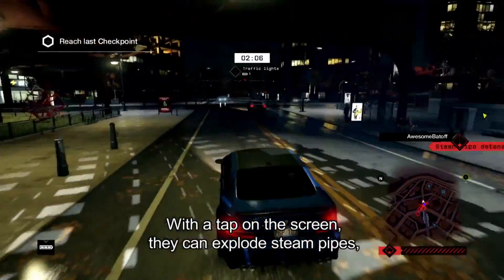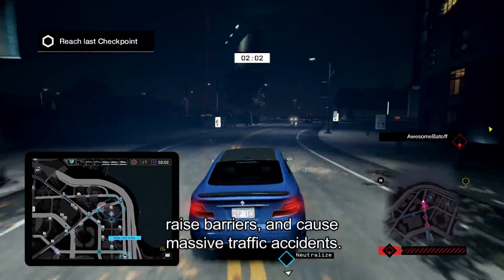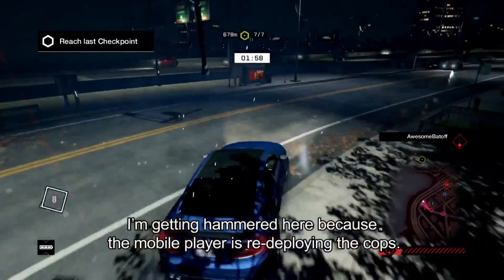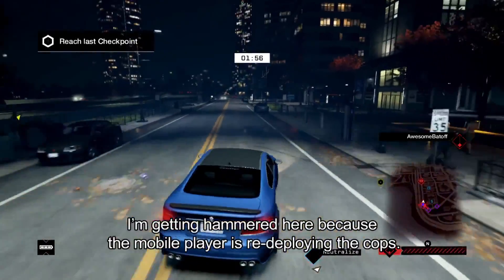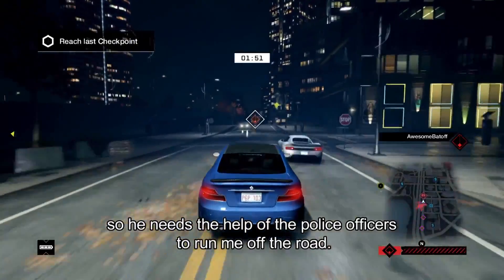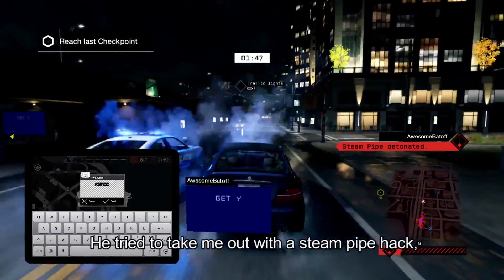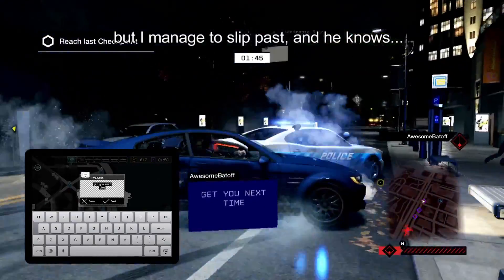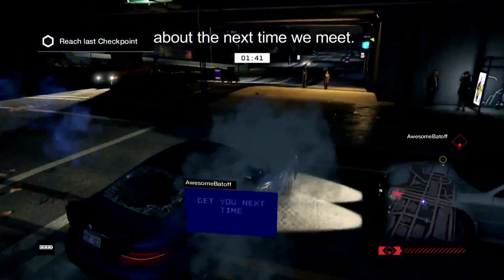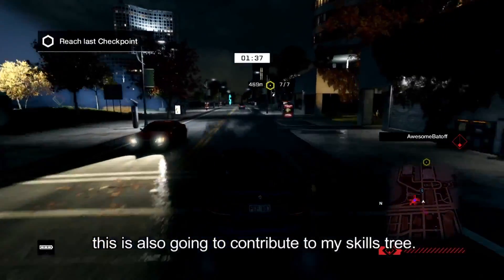With a tap on the screen, they can explode steam pipes, raise barriers, and cause massive traffic accidents. For the mobile player, the city is truly in the palm of their hand. I'm getting hammered here because the mobile player is redeploying the cops. I've been dodging all of his hacks, so he needs the help of the police officers to run me off the road. He tried to take me out with a steam pipe hack, but I managed to slip past. As you can see, he's able to send me a little message. As with all the online gameplay, this is also going to contribute to my skill tree.